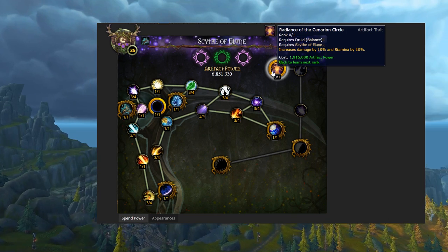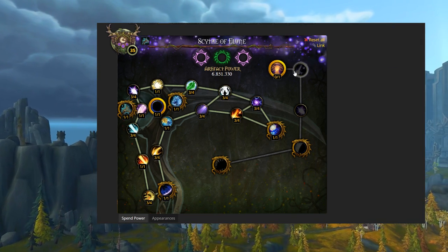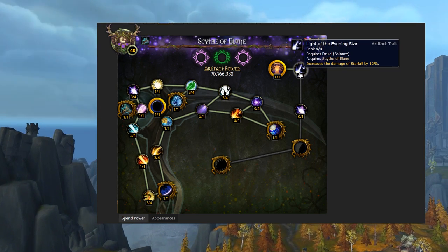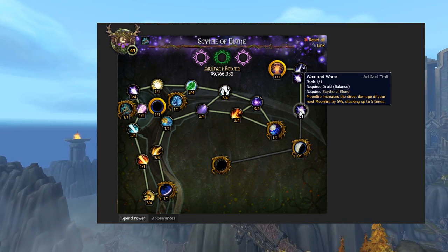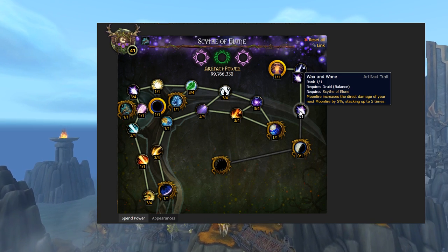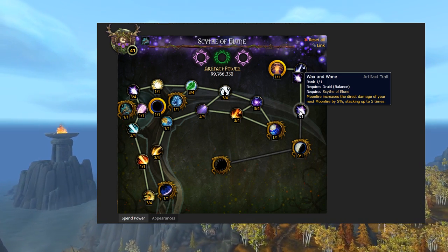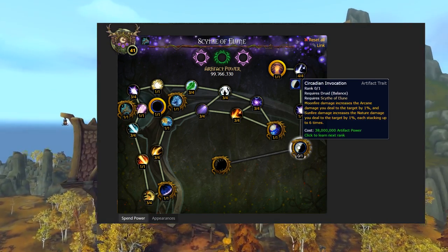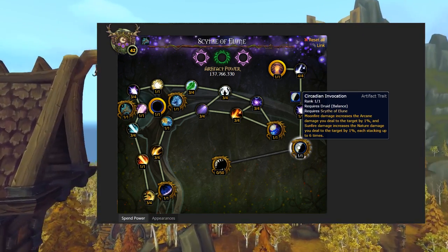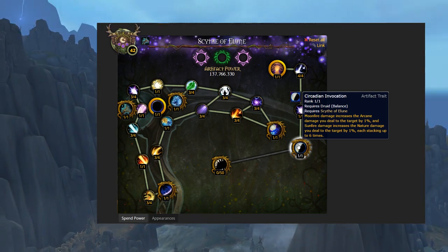Balance Druids start with Radiance of the Cenarion Circle, granting 10% damage and stamina. From there you'll put 4 points into Light of the Evening Star, buffing your Starfall damage by a total of 12%. Wax and Wane is a single point trait which lets your Moonfire DoT buff the direct damage of your next Moonfire — you can get up to 5 stacks of that buff, and each stack gives an extra 5% damage. Finally, Circadian Innovation causes your DoTs to increase the Arcane and Nature damage done to the target by 1%, stacking up to 6 times.